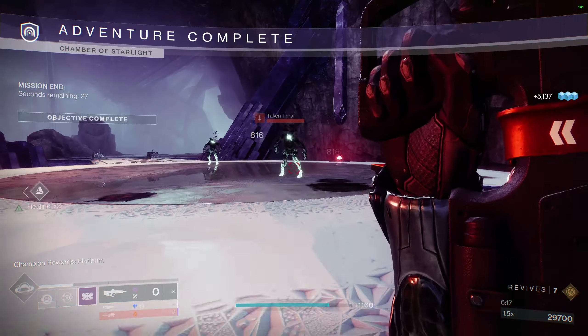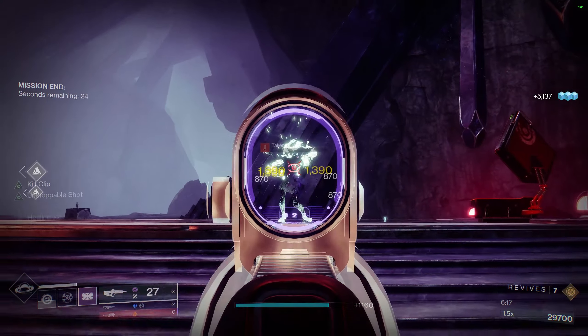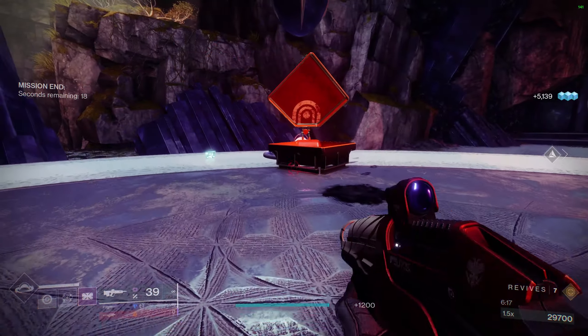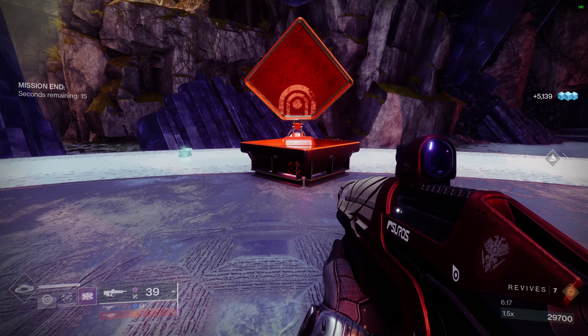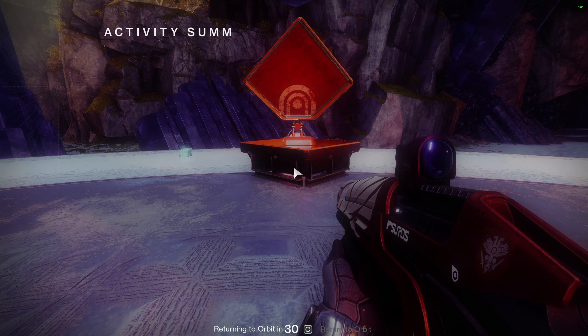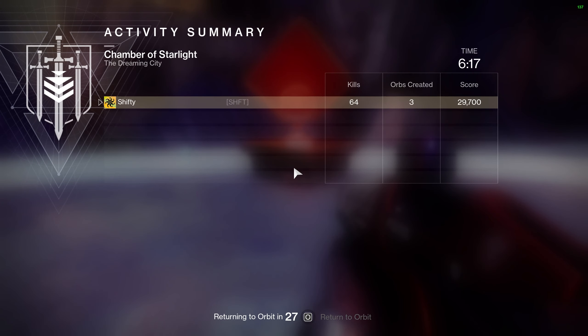That is a platinum run of the Chamber of Starlight Legend Lost Sector in Season of the Risen. I only showed a run on a Titan but this strategy should work just as well on a Warlock or Hunter, so I'm not going to show a run on each class just yet. Once I start doing faster runs later in the season I'll show each individual run so you can see exactly how to do them faster. For now this is more of a general guide on positioning and what you should be doing at each section. Running this at 1536 with a recommended power of 1550, it is possible to do it underleveled. I hope you enjoyed it — remember to like and subscribe, and I'll catch you on the next one.